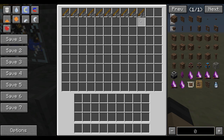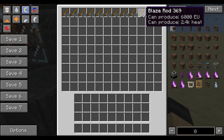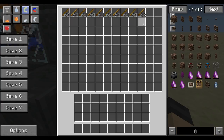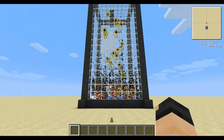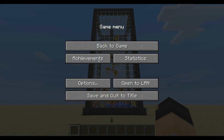Each one produces 6000 EU and 2.4k heat. The speed does vary quite a bit — it didn't go up much there but then before it went up loads. I'm just going to do a quick explanation on how to build this.